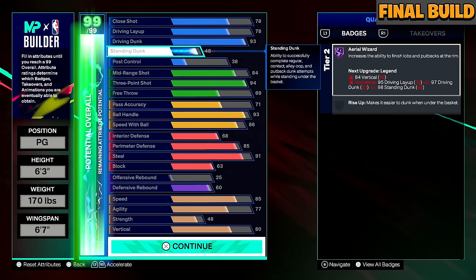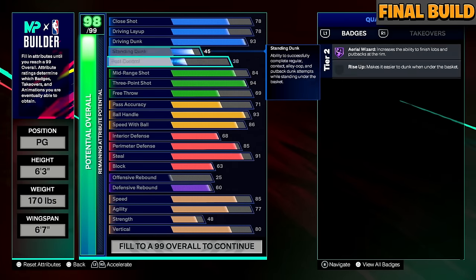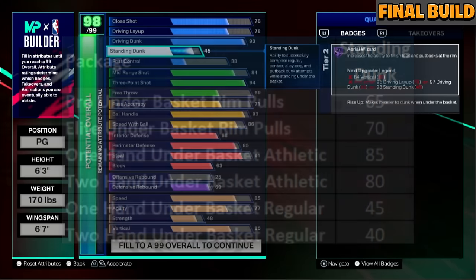I also put the standing dunk to 45. The standing dunk animation requirements in 2K25 are very similar if not the same as 2K24. So I'm going to get both the one-hand and two-hand standing dunk animations unlocked with this 45 standing dunk. If I do a Giannis or De'Aaron Fox crossover into the paint, I can get a standing dunk if I want to.